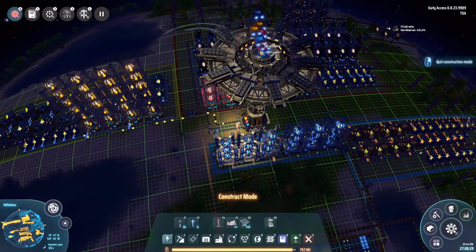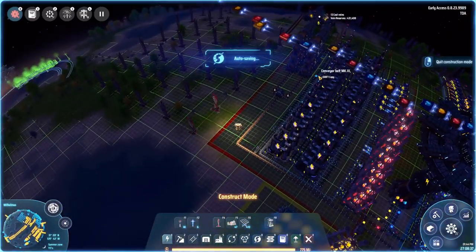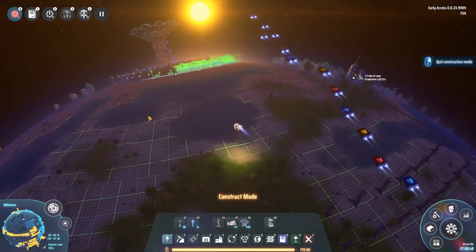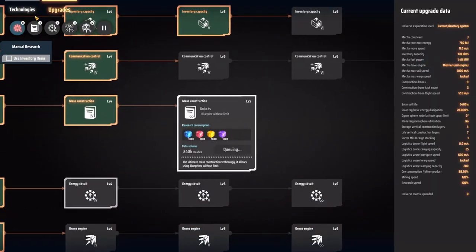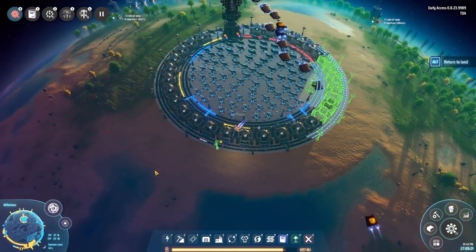The drones balance themselves out, which is really nice. We have all three types of science going in. This shows why I don't recommend using drones too much - look at how slow these things are and they're only carrying about 25 at a time. Not the most efficient way to get things to your production centers, but for science it works fine because you don't need huge amounts. I recommend that the first few things you research is mass construction, because that will let you use blueprints without any limits.